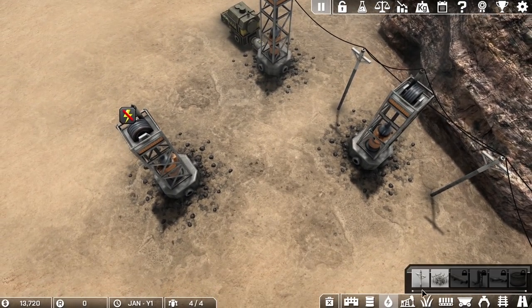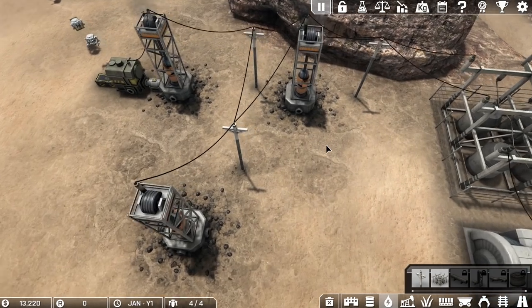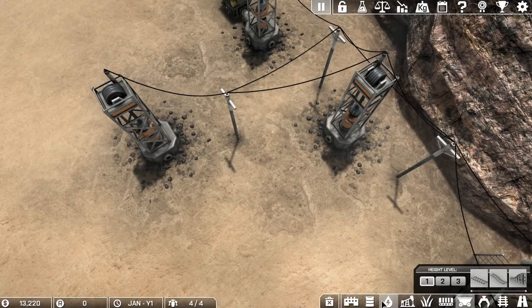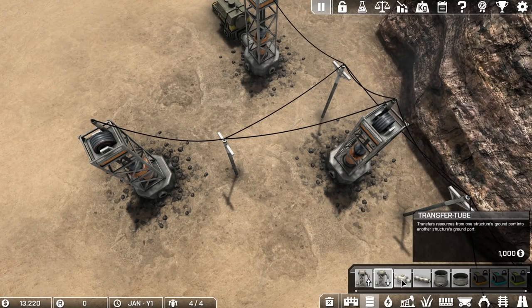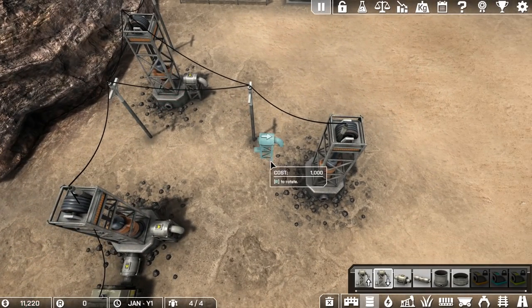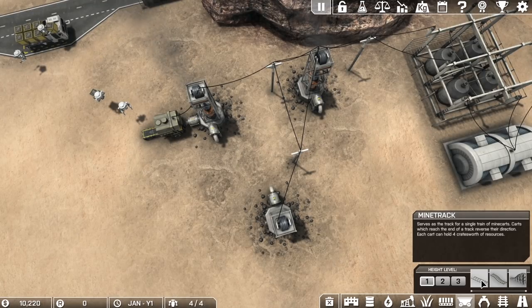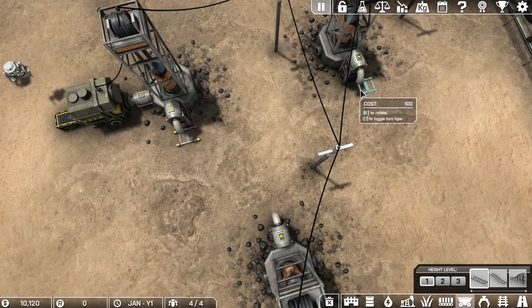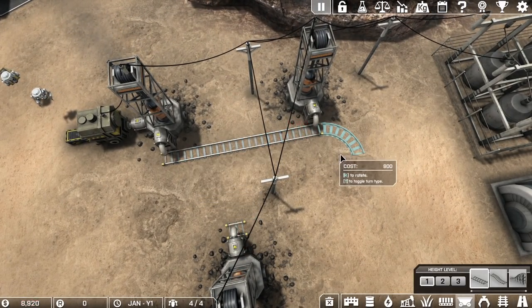We're going to hook this up to power whilst it's paused. Some buildings will relay power through them, and some buildings will not. Notably, there is a factory in the game and that does not relay power — that caught me off guard pretty heavily the first time I played. This is a transfer tube, but this one will transfer resources from the structure's ground port to a step conveyor or a mine cart, and that is exactly what we want. I'm going to place this one down there — it costs $1,000, and it doesn't cost any power, which is quite nice. So, how are we going to get all of this stuff around? We mentioned mine cart — so there's mine track. Each cart can load four crates' worth of resources.